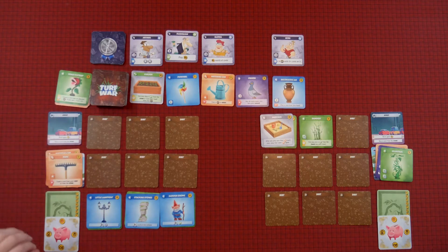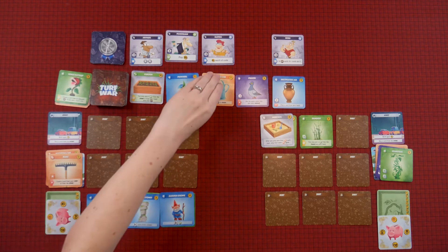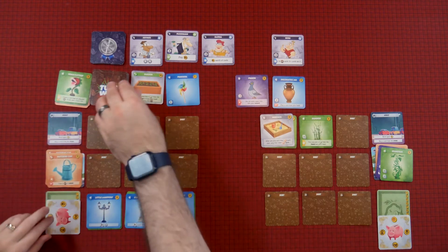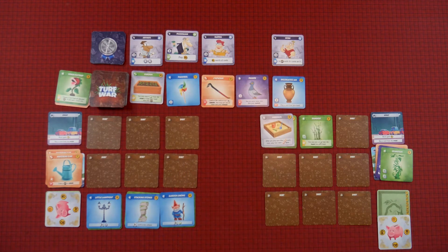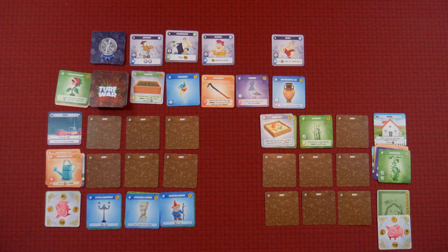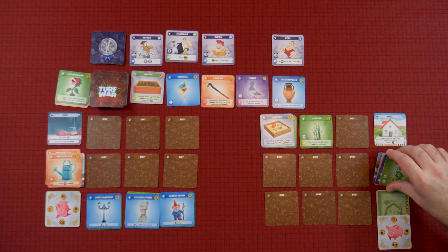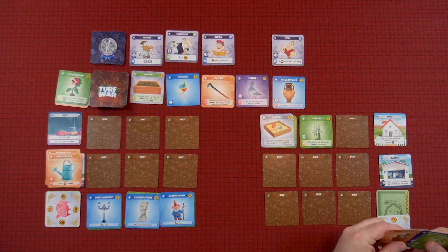I will go away now and earn five, so that fits me up to 12. And I'm going to buy this other watering can — I like having two watering cans. Good to have options. I am actually going to come home now, and I'll get all my cards back from my garage.